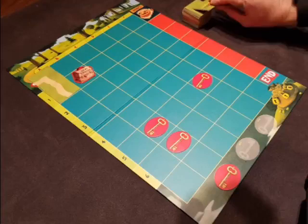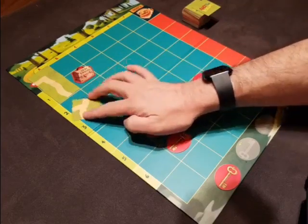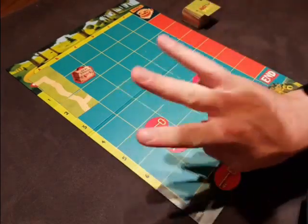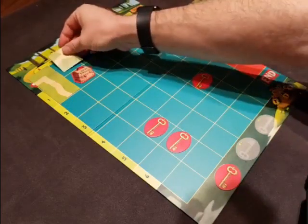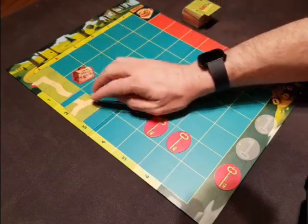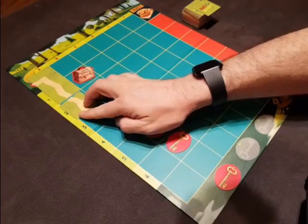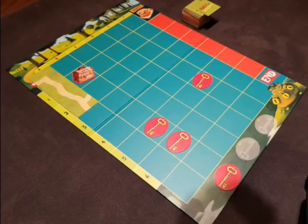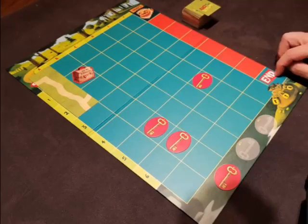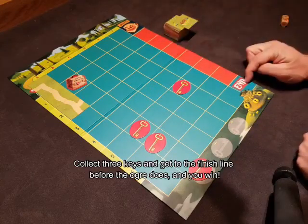Then the next player would take another card — and this one branches. This is great, and I get to choose. I can put it this way, this way, or this way. Now this is really important — those are the only three things I can do right now. I cannot put this card just anywhere because it has to be connected to another path, it has to continue a path. These two paths lead into each other, they continue. And that's the way you play the game. You have to get to the end before the ogre does. If you and your team can collect three keys and get to the end before the ogre does, you'll win the game.